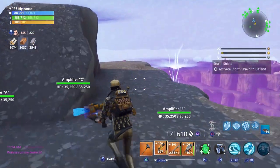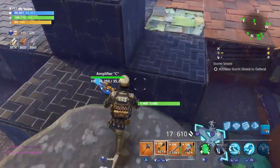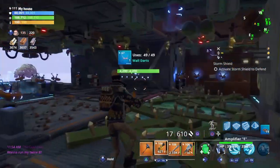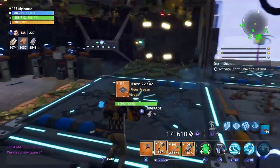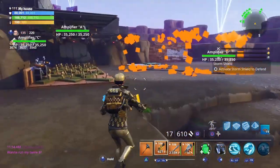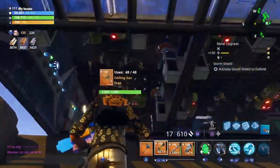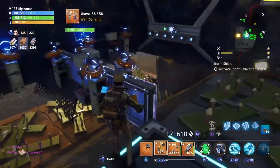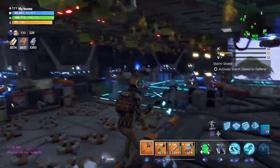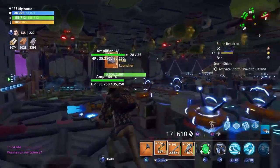Let's go ahead and find Amplifier C. This one's just trapped up a ton. We've got Amplifier C right here, and they're actually going to be spawning from right down here. They're going to walk up this ramp, get hit by the floor spikes, wall dynamos, and gas traps — which I'm going to go ahead and upgrade right here. They're going to come up this ramp either left or right side, get hit by wall dynamos and gas traps. They may happen to get through sometimes even with the bears and all that, but it's usually not too bad a storm shield to defend.